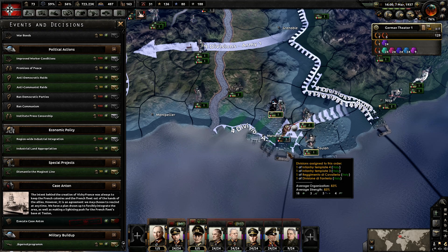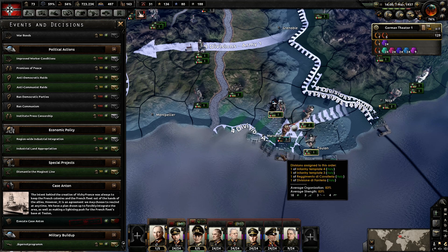The fleet consisted of three battleships, seven cruisers, 28 destroyers, and 20 submarines.